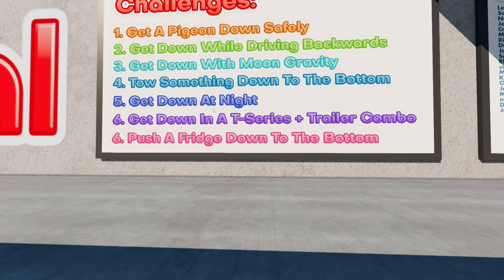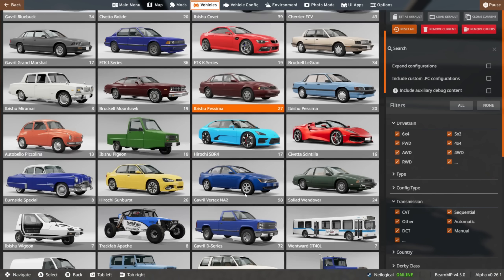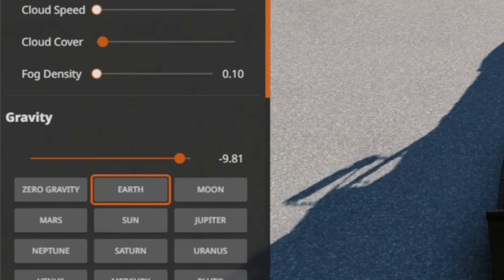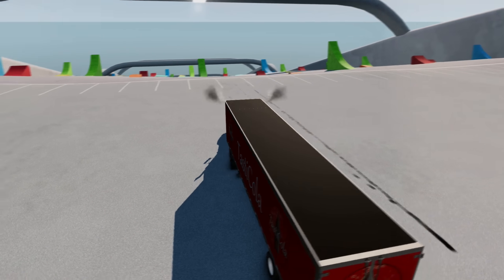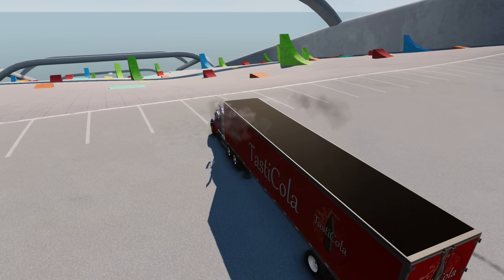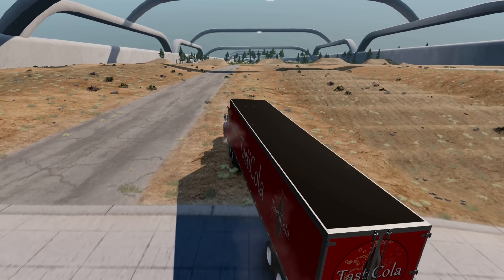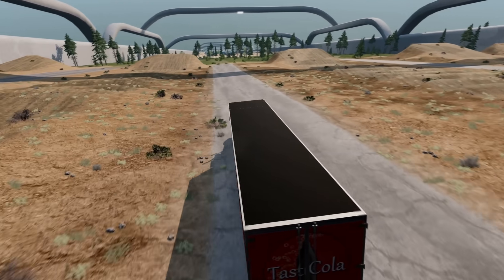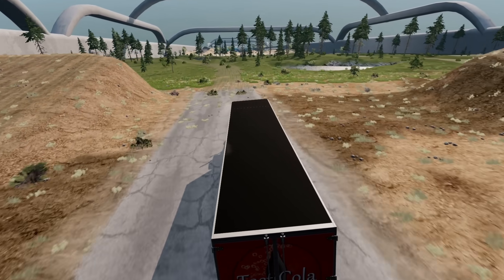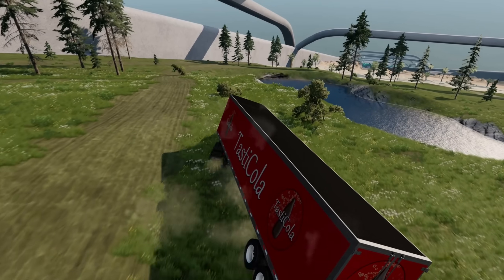Do we want to tow something or try the T-series with the trailer combo? I kind of want that for the end of the video. Let's spawn a T-series and go all the way — a full truck full of cola, load her up. We just don't die — that's the plan. I'm a little worried about the jump. This thing doesn't exactly brake on a dime, so we need to have the route planned to a T. Brakes are not working — come on, slow down!